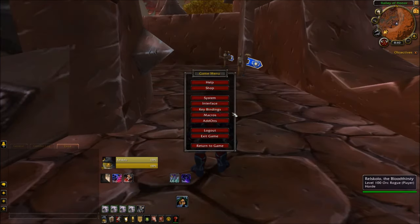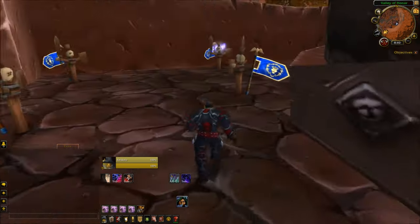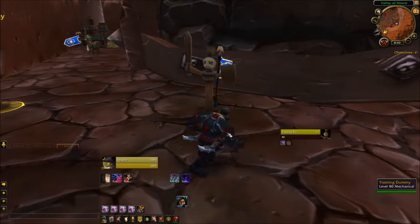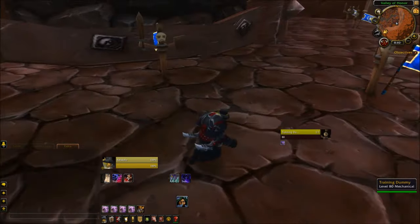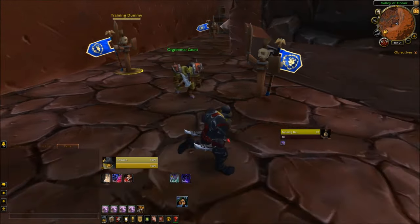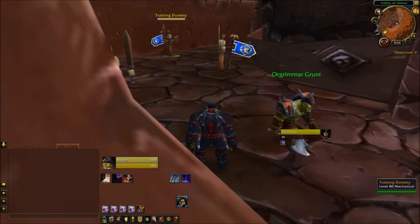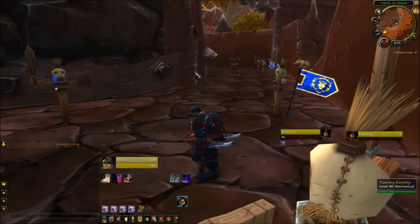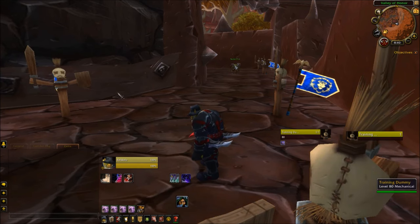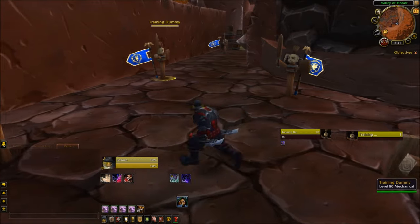Next is a Focus Shadow Step macro, which looks like this: /cast [target=focus,exists,nodead] Shadow Step. Just like the last one, switch it here and here and leave the semicolon. So how this macro works — let's say I have a single target; it's going to work perfectly fine on my single target as long as I don't have a focus up at all. So I can just come over here and Shadow Step my single just like that. But let's say I do have a focus — this dummy is my focus and this is my single — now it's always going to go on my focus rather than my single.